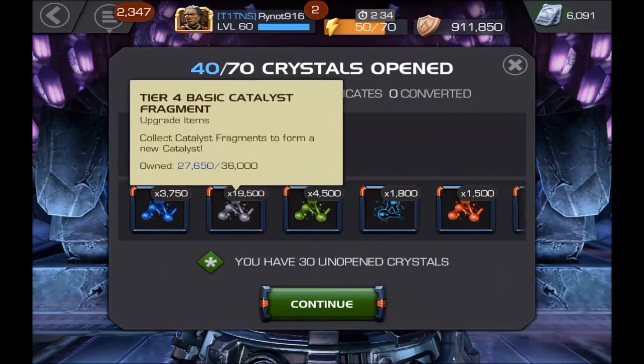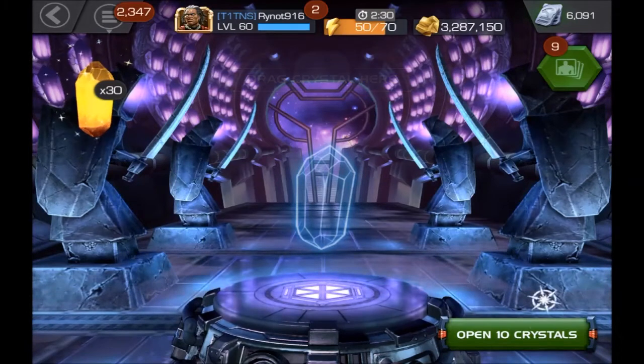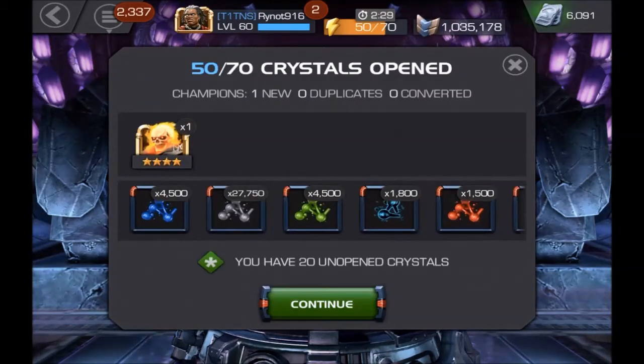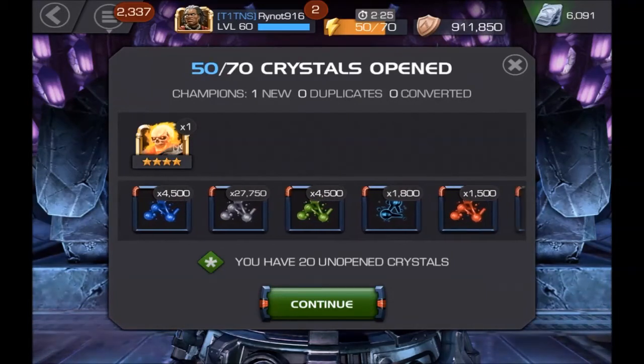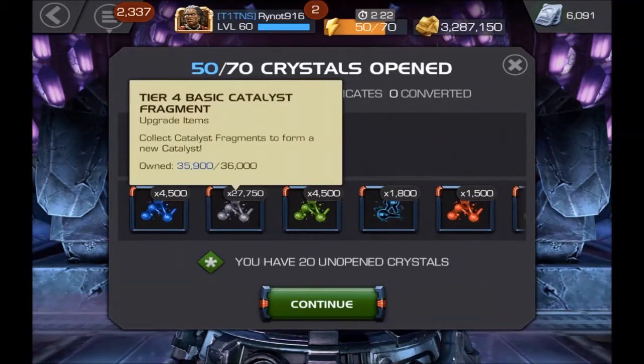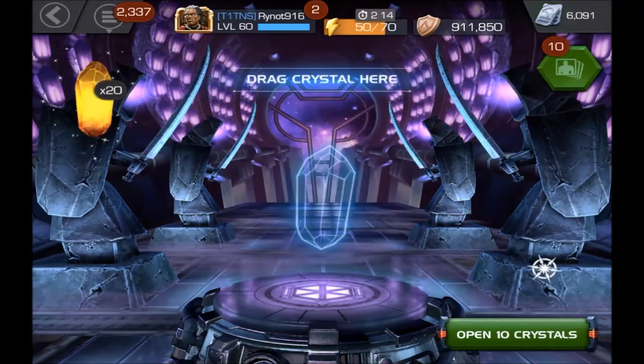And we're sitting at 19,000 Basic Frags, which is really good. So just more Fragments — we're probably going to form a Tier 4 Basic, but still no more Alpha Catalyst Frags, which is okay. We still got 20 more to go, so let's see what else we can get.